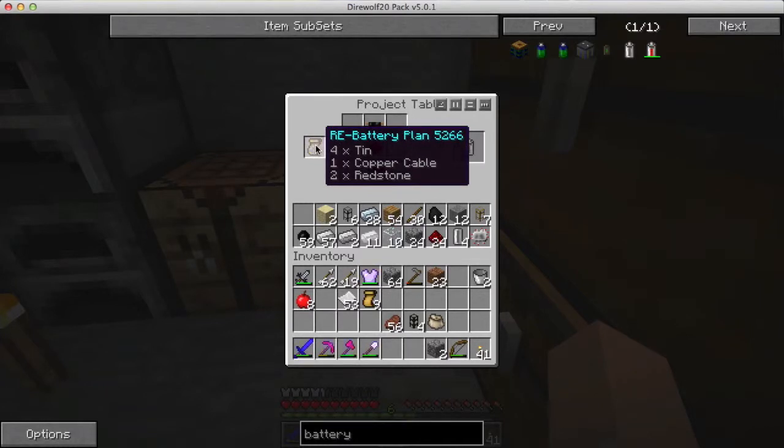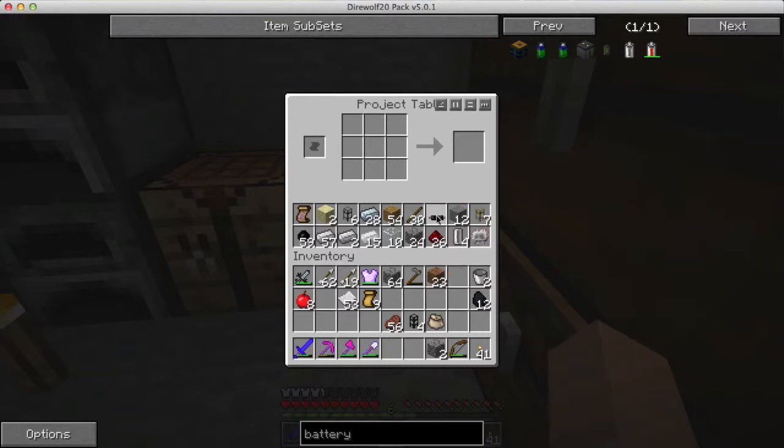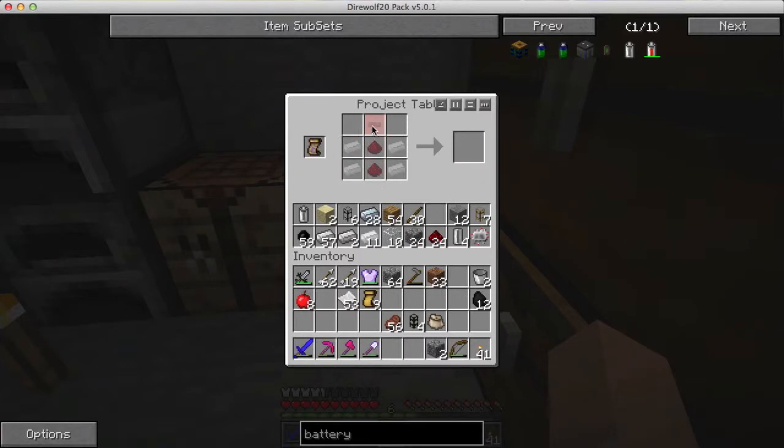If I take the plan out and take all the ingredients out, then take the plan and put it in the slot - you can see there's a ghost image of the recipe. Since all of the ingredients I need are in the internal inventory, the project table can tell that and shows right here that I can make a battery, which I do by just clicking on it. Now if you look up here, you can see the spot where the cable is has gone red - that's because there's no more cable. The cable's red, telling me I need to make more copper cables before I can make more batteries.